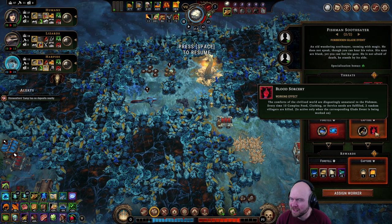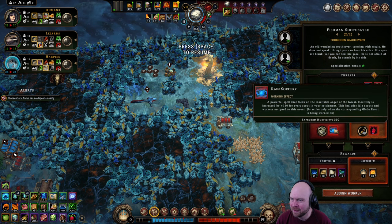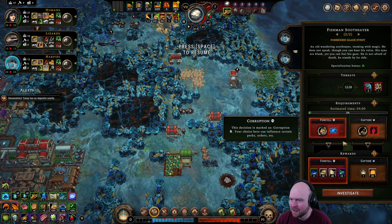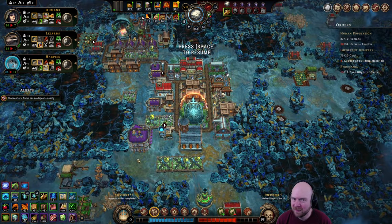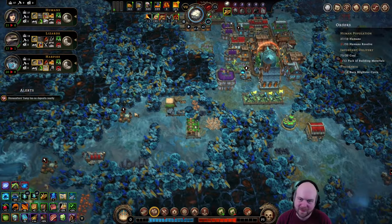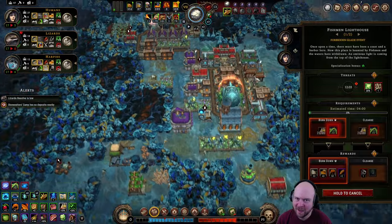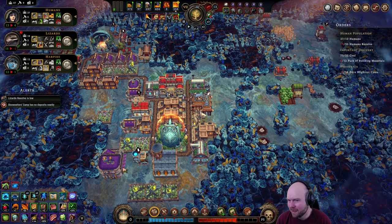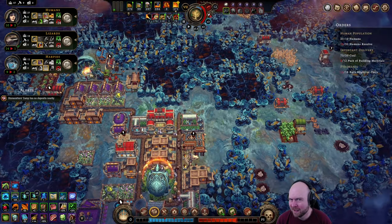Every time ten complex food, clothing, or service needs are fulfilled, two random villagers are killed. That's going to immediately kill everyone. So let's just get a ton of hostility. That drops our hostility down to 13, which is great because 13 is lower than 14. Lizard resolve is low. I'm kind of sketchy about this whole plan. Put it down to 12.